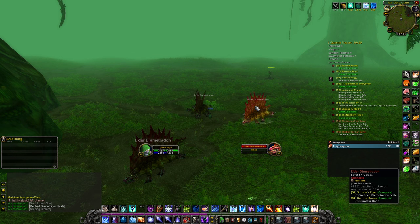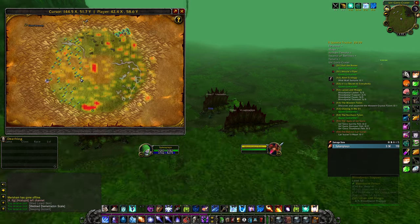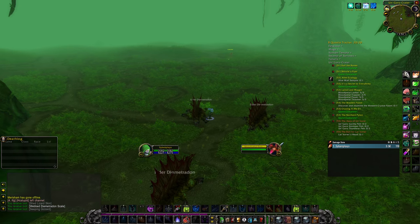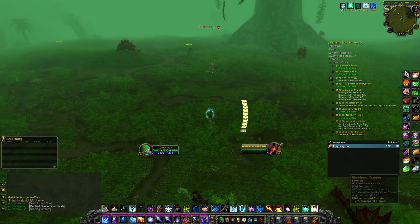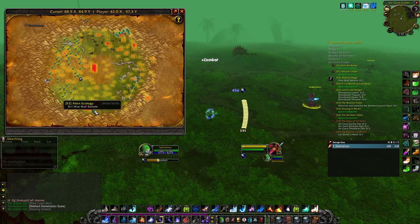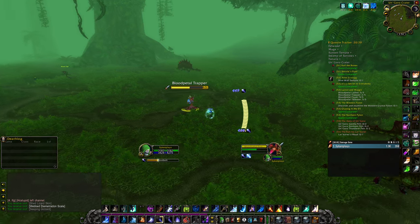We've worked our way through the dimetradons. All we need to do is get the trappers and visit the Western Pylon, and then we've finished our first round. There are of course little bits and pieces we've forgotten — for instance, there's research equipment here that can be done in the next round, as well as the hive roll sample. But let's finish what we've done so far.